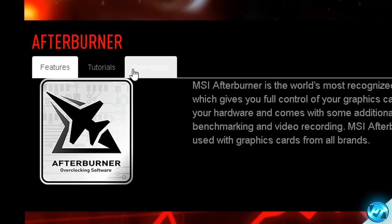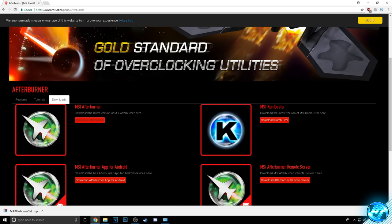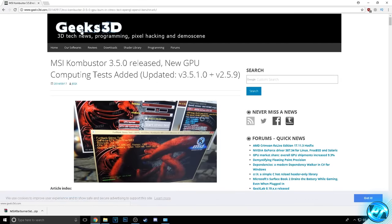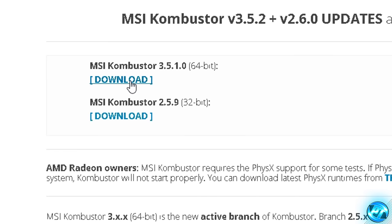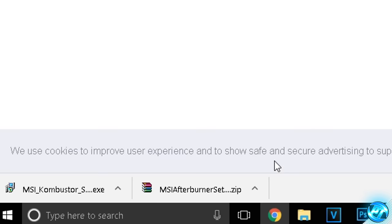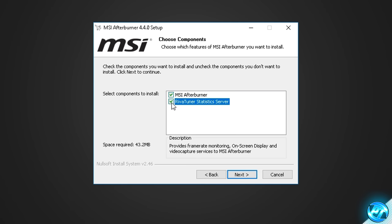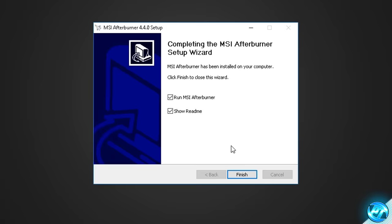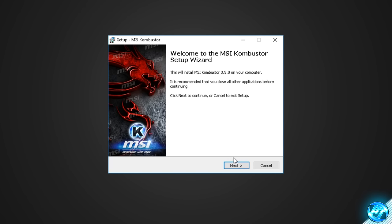Once you get onto the website, go over to the Afterburner tab, go down to the Downloads tab found at the top, and we're going to be downloading both Afterburner and MSI Combustor. On the left-hand side hit the Download Afterburner tool, and on the right-hand side select the MSI Combustor tool. It'll then bring you onto the Geeks3D website — scroll all the way down and go to MSI Combustor 3.5.1.0, press download. Once both are downloaded, open up the Afterburner zip and run the setup utility. I personally like to uncheck RivaTuner Statistics Server as we do not need that, then continue. Then install MSI Combustor by opening the EXE we downloaded.